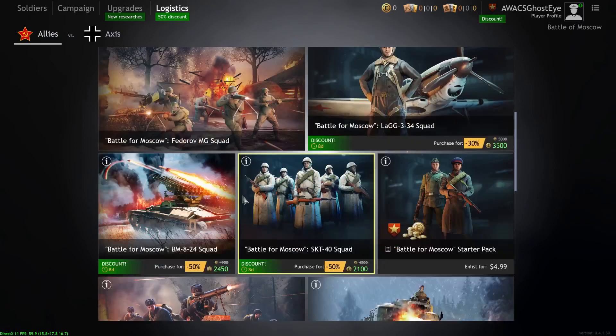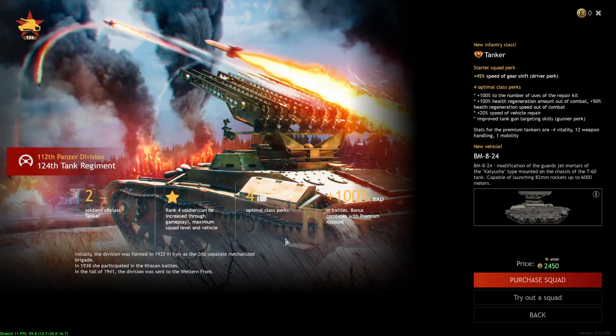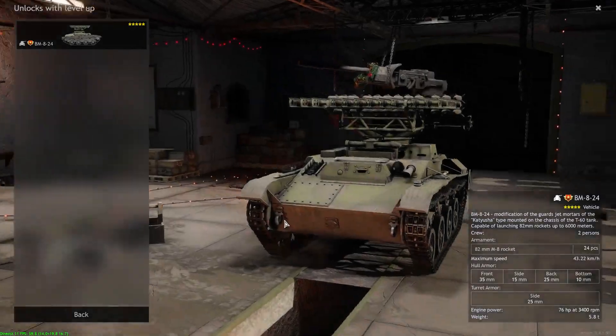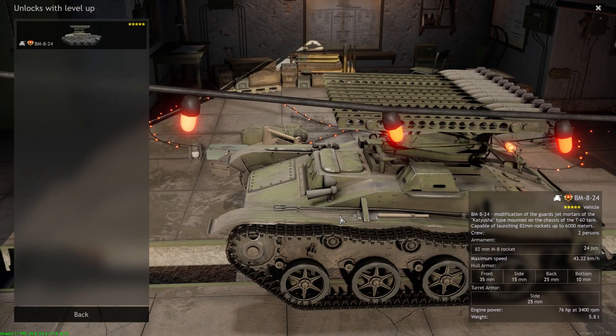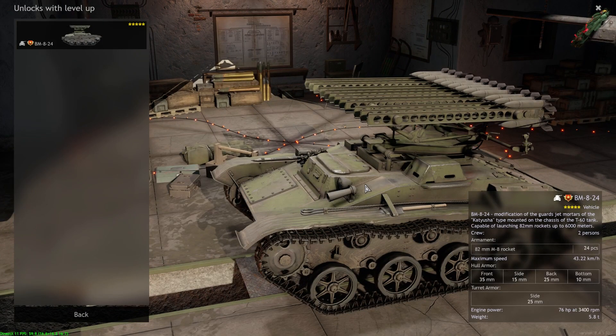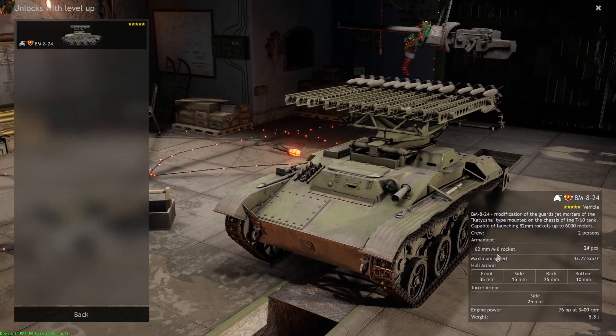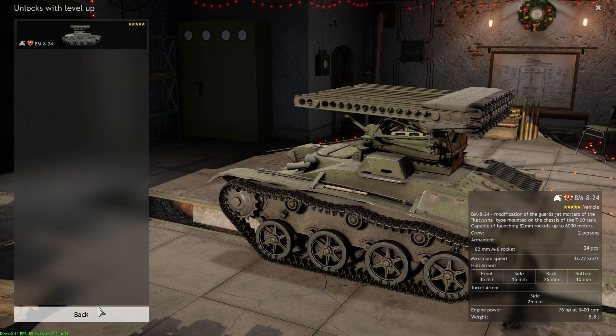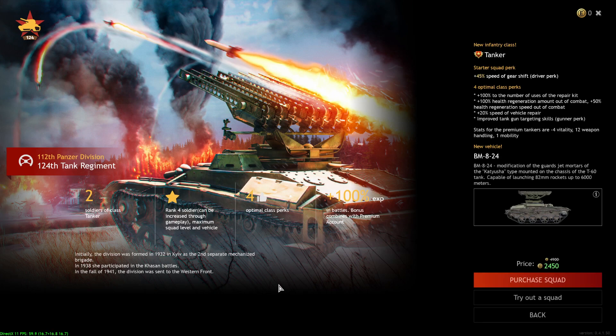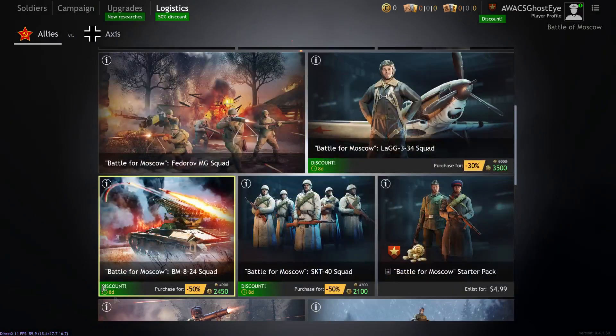The next vehicle on sale is the BM-824 squad. It's a pretty fun 82mm rocket launcher vehicle — basically an MLRS unit in World War II for the Moscow campaign. You get 24 rounds, fire them off, and then have to go back to the resupply point. That's your only armament — you don't have machine guns or a coaxial machine gun to deal with enemy infantry. It can deal with Panzer forces if you spam rockets, but it's definitely a niche premium.